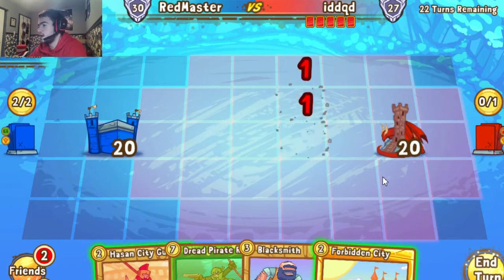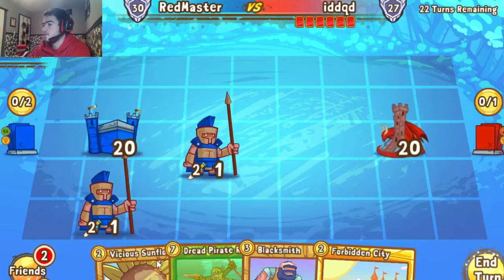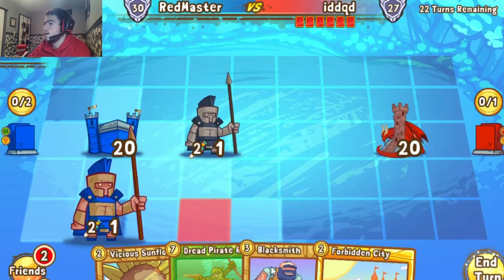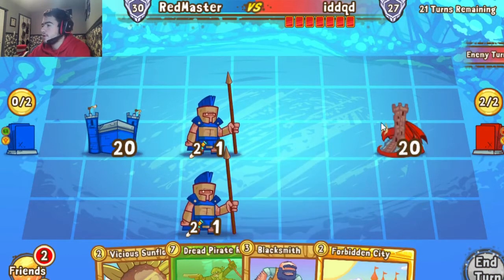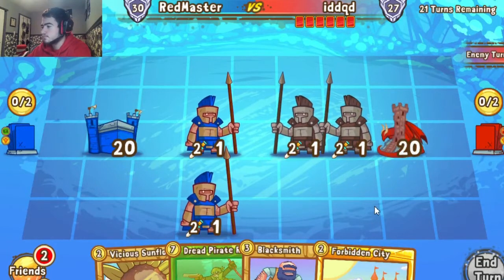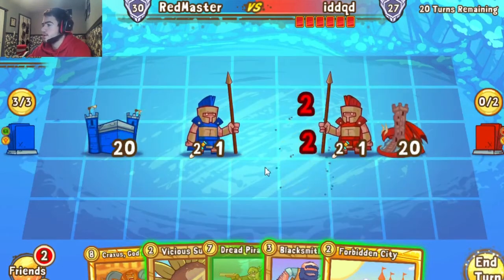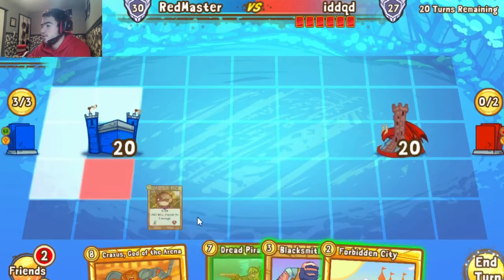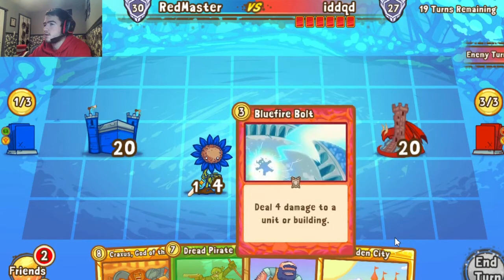We draw Lumberjack and get the Hassan City Guard from it, then Vicious Sunflower — pretty good defensive card. With Blacksmith in hand, if he wants to body-block we throw out Blacksmith. He has his own guards, just throwing them out to defend — not a big problem. We'll probably just trade with the guards. We push out the Sunflower more aggressively to see what he has; I'm worried he's got a Knight of Flowers.